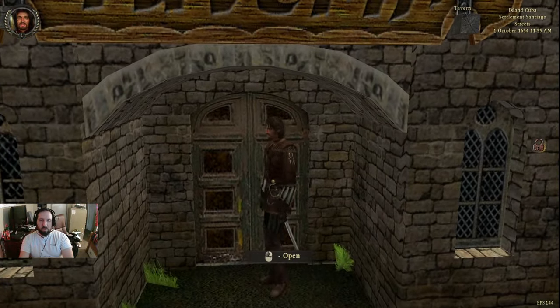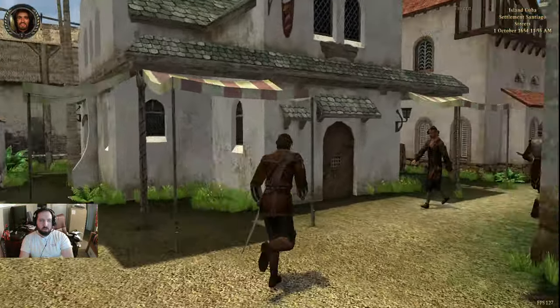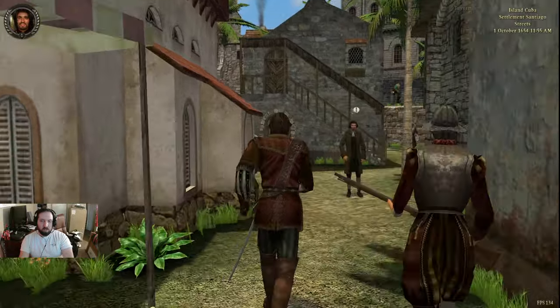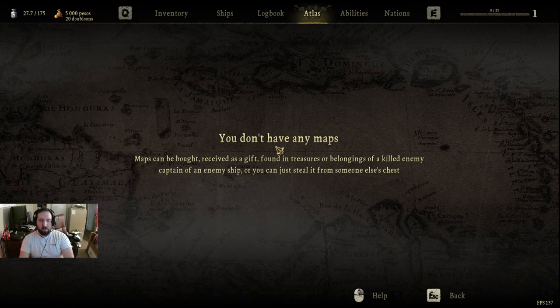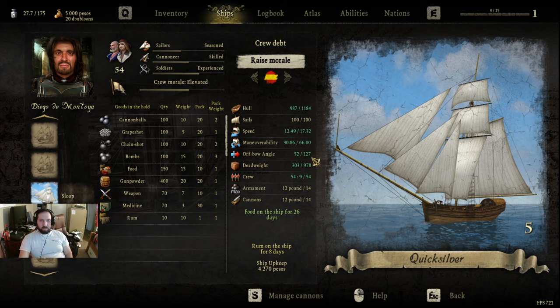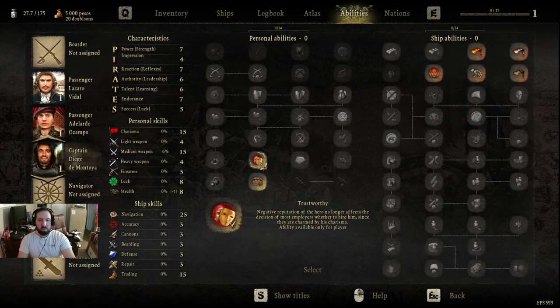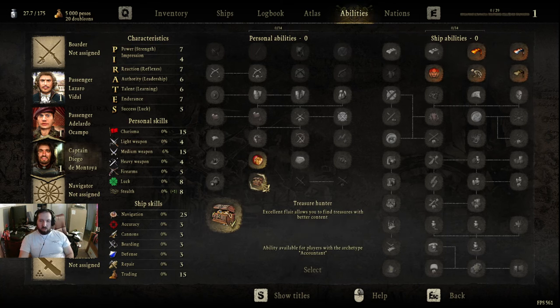The tavern? Okay. The controls of this are a little funky. No map — M opens the map, but I don't have any maps. I have a ship — there it is. It's a sloop. I have some abilities: Trustworthy, Trish Hunter, Excellent Flair — allows you to find treasures. Ship abilities, I fly these different flags.